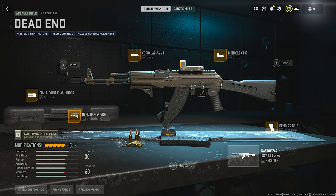The final reward you get when completing Crowned is this beautiful blueprint called the Dead End for the Cast Off 762. It comes with prescription sight picture, recoil control, and muzzle flash concealment — a total of five different attachments: one for the muzzle, one for the under barrel, a laser, an optic, and a demo foregrip.